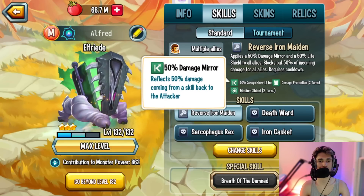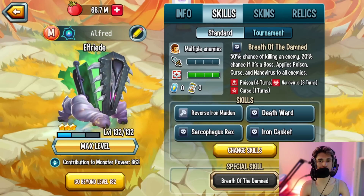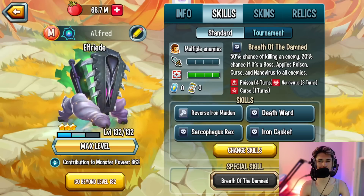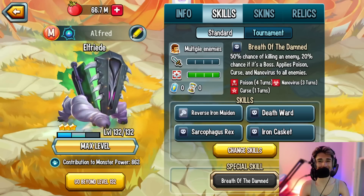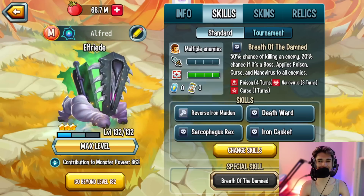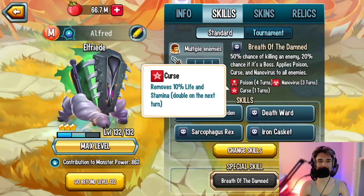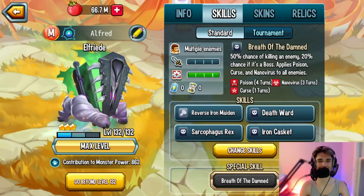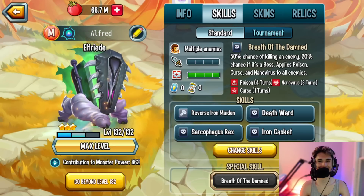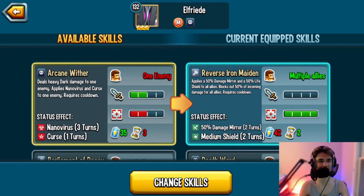Your ultimate is Breath of the Damned — it has a 50% chance of killing an enemy, a 20% chance of killing a boss, and applies poison, curse, and nanovirus. These three tortures deal quite a lot of damage, especially curse because it doubles up every turn. A 50% kill chance is really good — essentially 50/50 — and 20% against a boss is decent too.